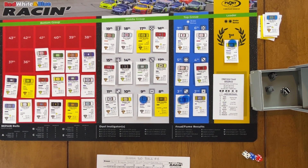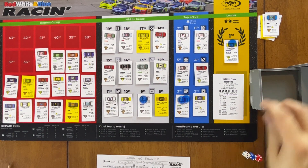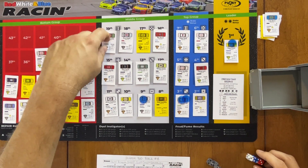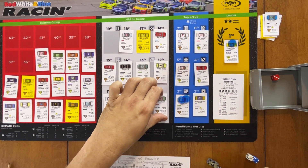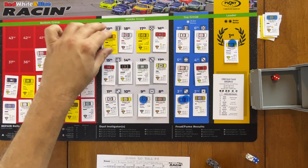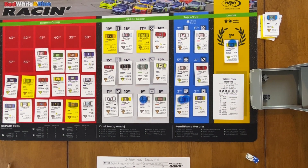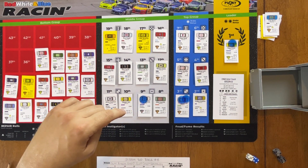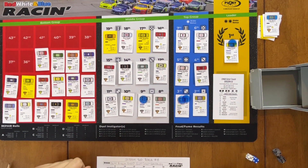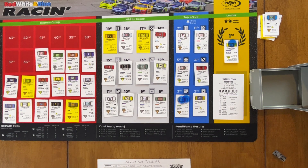Turn 23: we get a six (duel) and six — the number six cars in the middle group. Galgano rolls a three — successful — goes after Schlemmer. She must roll against her escape rating of nine, rolls an eight — she's okay. Now Wedge rolls and goes for Springer to make him lose his chip — and he does. Springer loses his chip but stays in his spot. That's turn 23.